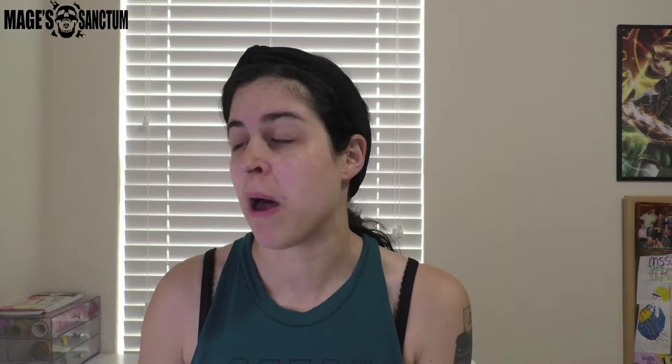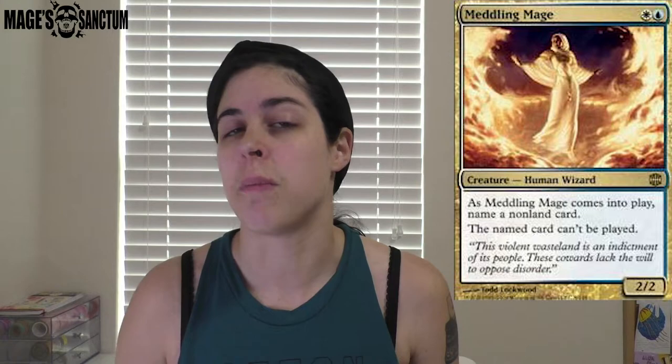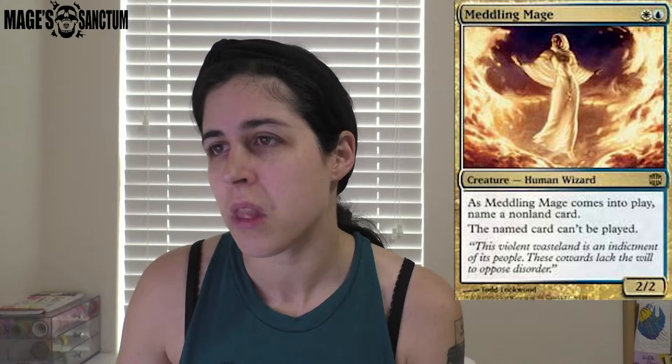The next card is Meddling Mage. I really like this card a lot — it just says you can't play that one thing. What I really like is that you can be very political with it in Commander. You could say, 'Hey, if I name that person's commander, will you promise not to attack me?' Naming someone's commander is probably my go-to with Meddling Mage. She's also only two mana, and it does say non-land, so you can name things other than someone's commander if you want.